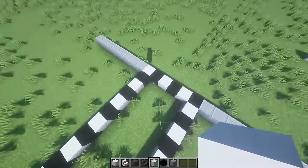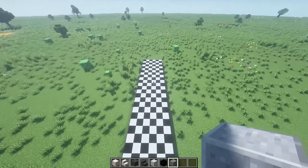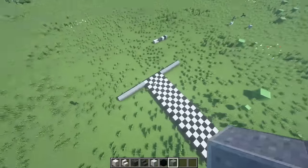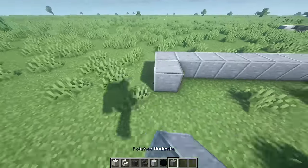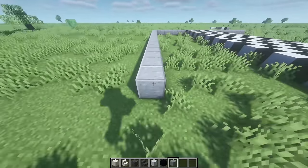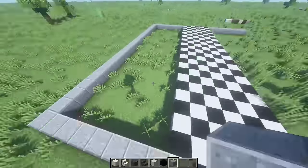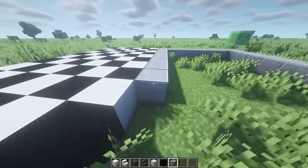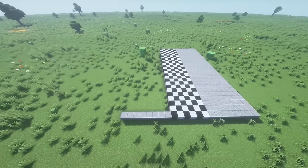Line it up with the end of the black concrete, bring it all the way down making sure it lines up perfectly, then fill all of this in. Now get your polished andesite and do the same thing as the black and white tiles — go all the way out until it touches the very top of the black and white concrete and fill it all in. Repeat on the exact same side.